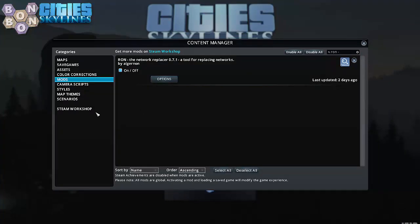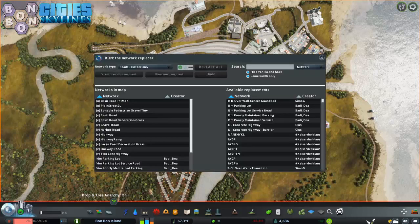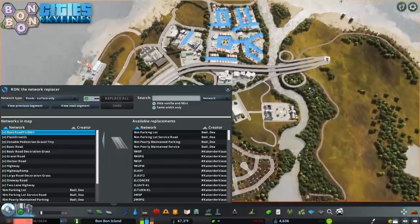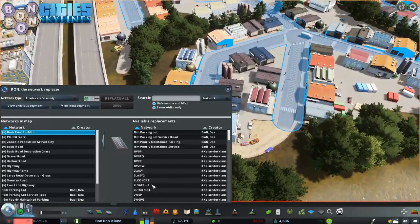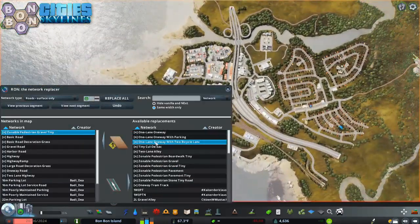Go to the content manager. Enable Ron the Network Replacer, and then load your city. Now with the city live, it is time to remove and replace all of the Network Extensions 2 roads. Use the hotkey — by default Alt+N — to open Ron's user interface. In the left window, any road names prefixed by the letter N will need to be replaced, as these are your Network Extensions 2 content. Click the top one and all of those roads on the map will light up blue. Now choose a replacement road from the right-hand window and click Replace All. Repeat for all of the Network Extensions 2 roads in the city, and your job is almost done.